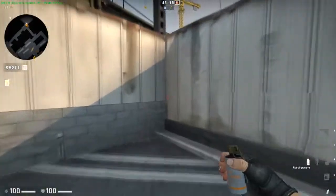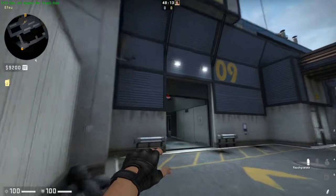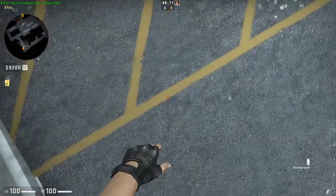Next smoke for ivy left side: you go to this point, crosshair like this, and you run and throw it when your character hits this point here.